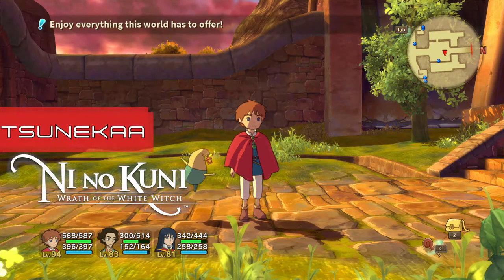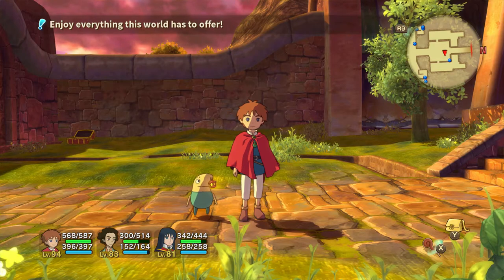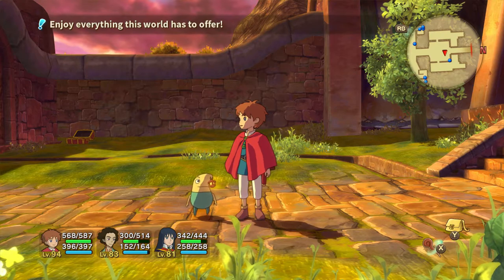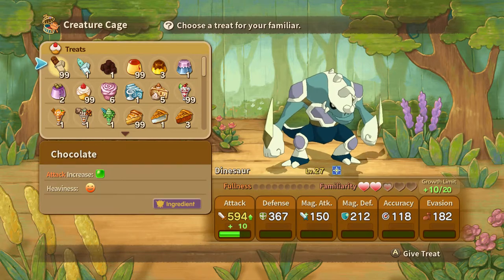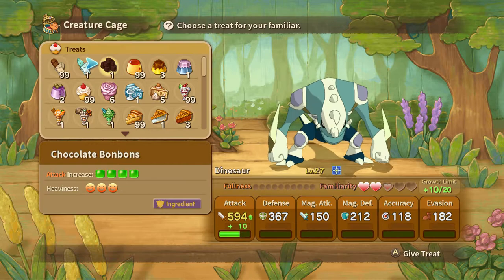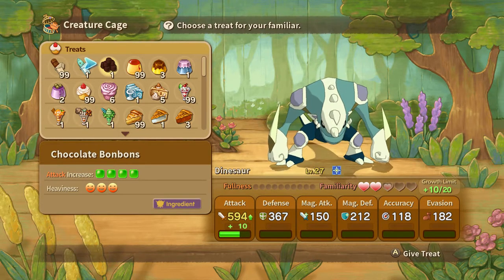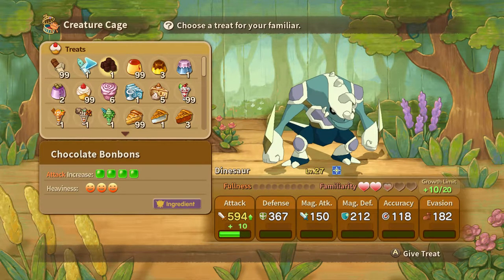Hello and welcome to this guide to Ni No Kuni: The Wrath of the White Witch treats and crafting them for your familiars. Treats are food you can feed your familiars that will increase their stats and allow you to craft familiars to your taste. Certain treats will be liked by certain familiars — like this Casteros, which likes chocolate treats, so anything that increases the attack.